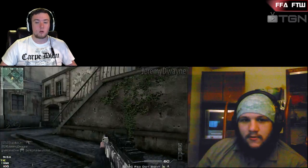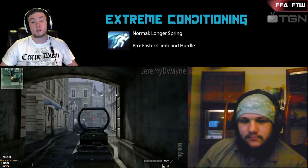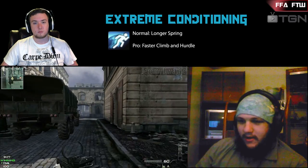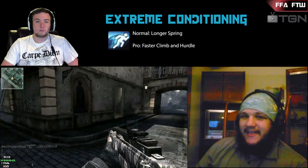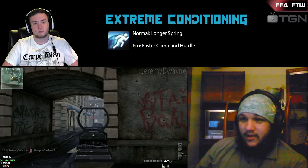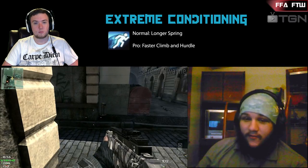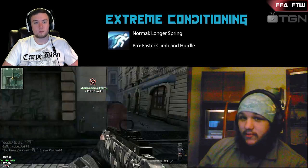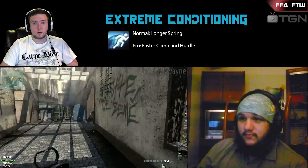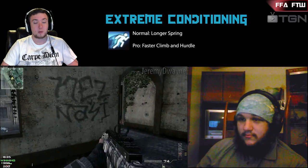The next Tier 1 perk is Extreme Conditioning. This one is useful because it lets you sprint longer, and when you get the pro version, it lets you hurdle — go over ledges and stuff. I was actually using this perk a lot during my first couple of prestiges. The only thing I hated is it takes so long to get pro — I believe you have to sprint 26 miles to get the pro version. Extreme Conditioning is really good if you're going to be doing a lot of run-and-gun because it lets you cut down on the time between sprinting. But it's not really the most strategic way to play Modern Warfare 3, especially in Free For All.